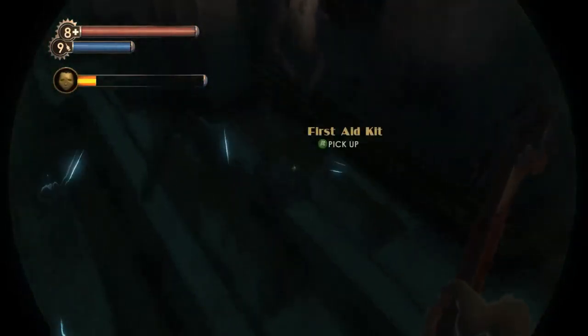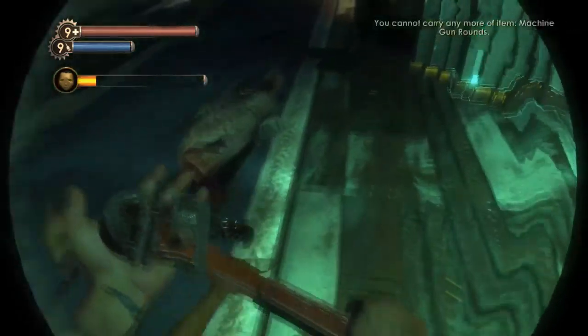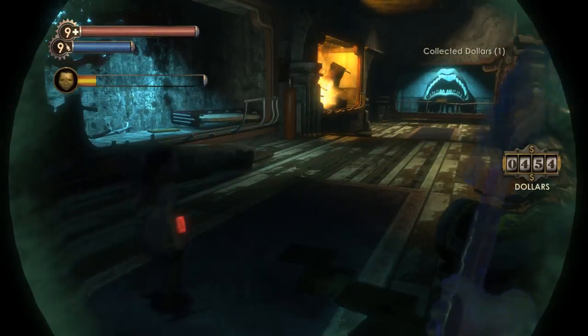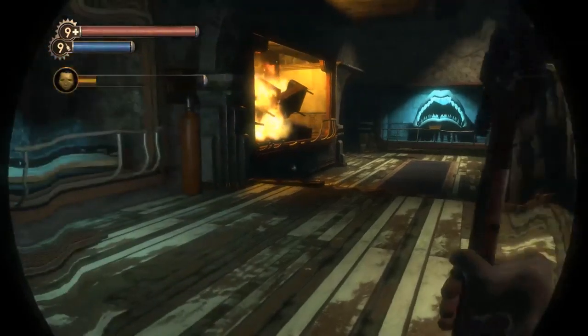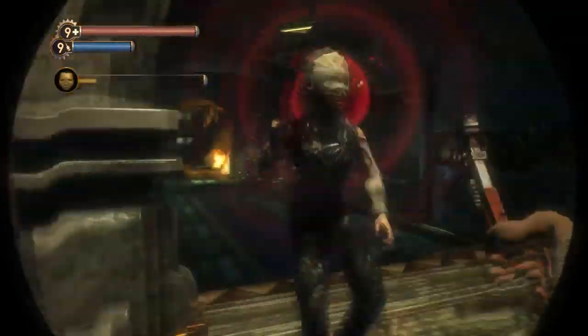She won't move forward without you there, so if you kind of leave her, she will stop and wait. But even then, there's so much risk of the splicers being able to get to her. She really did take a lot of damage there, so I am going to lose one, unfortunately. But we have all these.